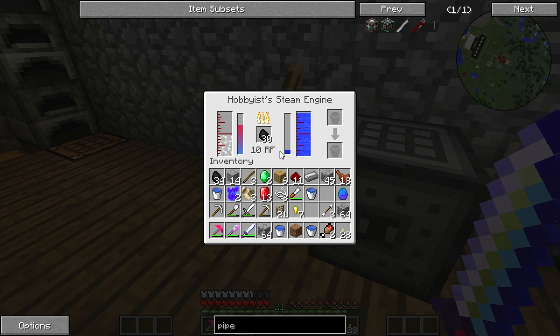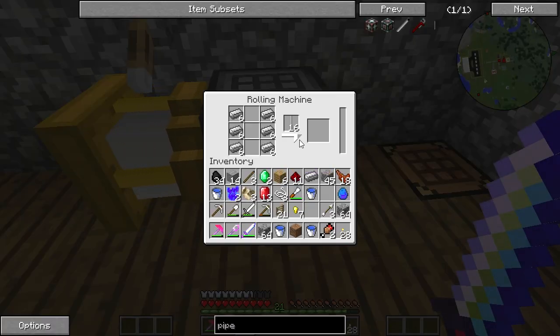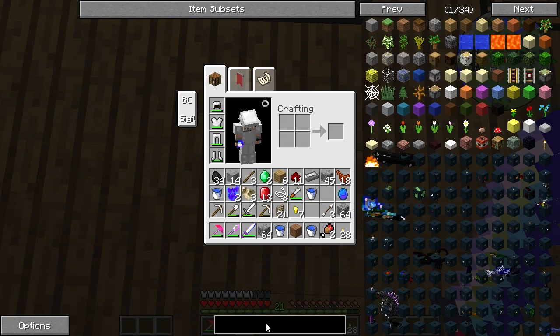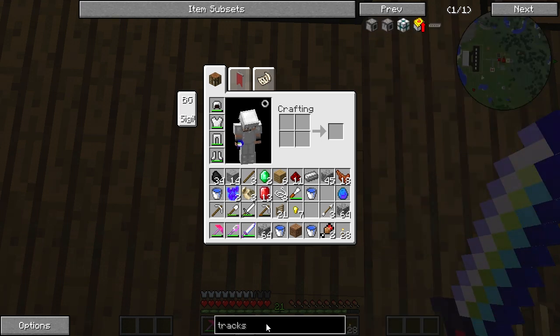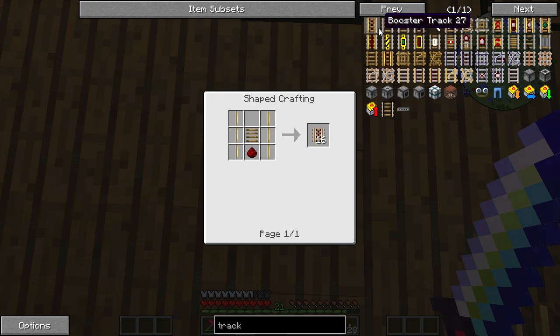Mine cart tracks is all I need, and I'm having to go through this process of creating a rolling machine, the blast furnace, the coke oven. This is unbelievable. Why did Railcraft even get put into this? Let's see. Mine cart track - apparently that's not an option. Let's see here - tracks. Is it just track? I think it is. But we need booster tracks as well, so that requires an advanced rail.